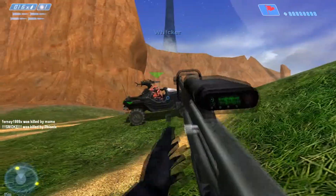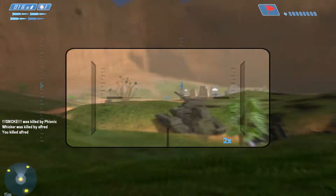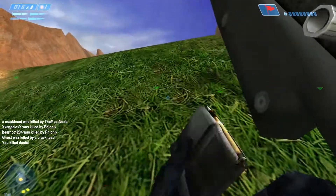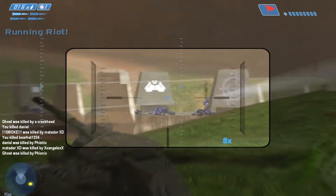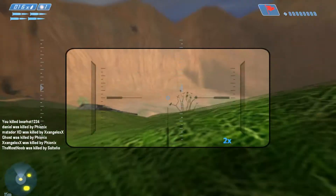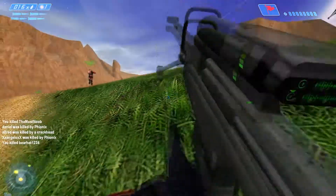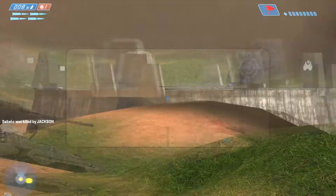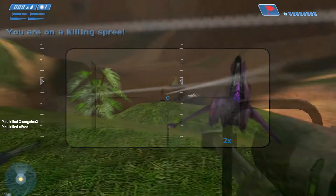As you all know, Halo Combat Evolved was ported to PC in 2003 — two years after the original Xbox's 2001 debut. This PC version came with slightly better graphics, a fully functional online multiplayer, and a closer FOV. Some of the gameplay in this video has a closer and some a farther FOV due to a mod. This multiplayer option is what had people hooked and still does to this day — you can find a server for Halo PC or Custom Edition far more easily than finding a match on MCC on Xbox One.